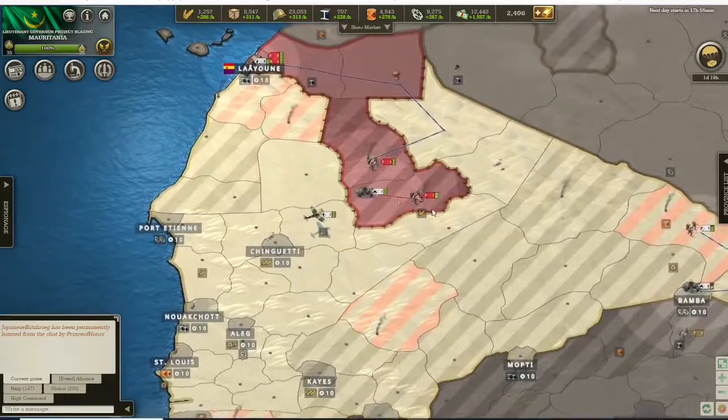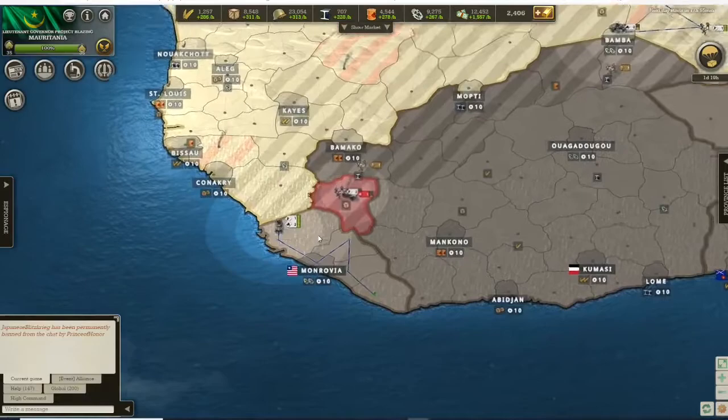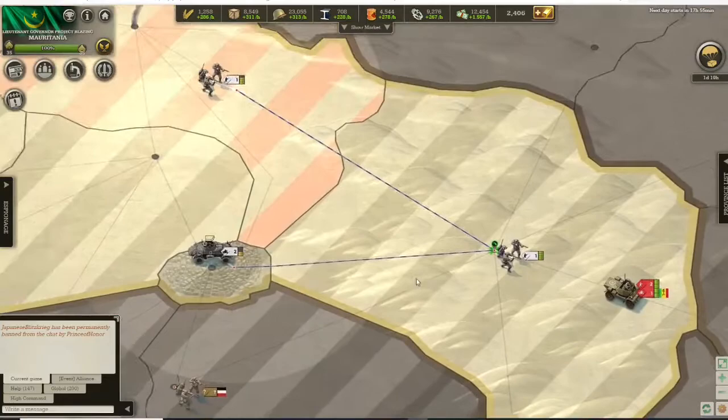This is the kind of situation we are in now. We're going to take this and eventually get that. Basically as it looks we're going to get all this, and we're going to be joining the Axis powers. Things are looking good right now — we're also going to get this piece of land and build up a force here, hopefully being able to take it, and probably will. From there on I'll let you know.